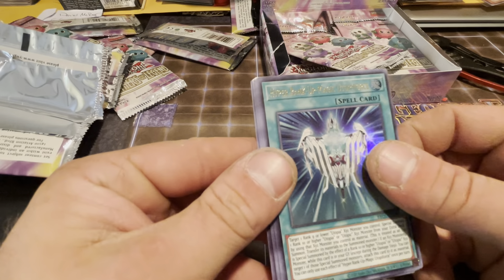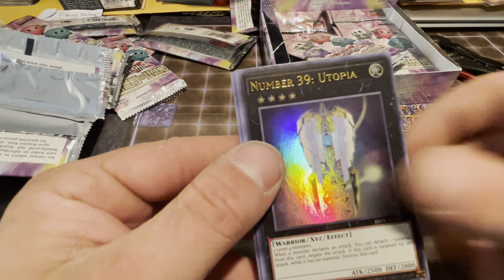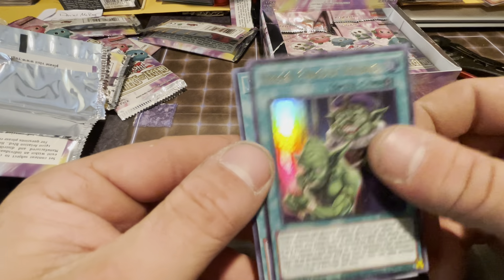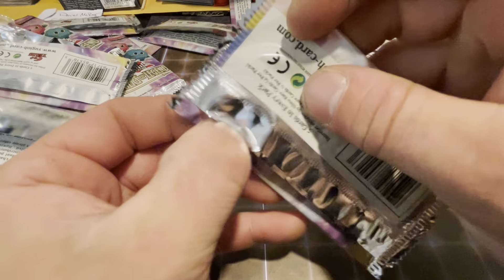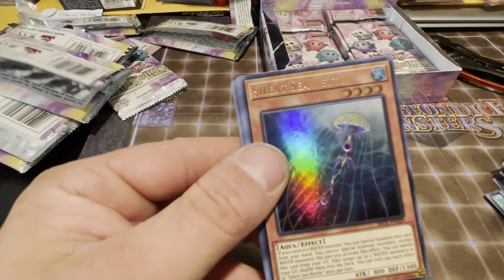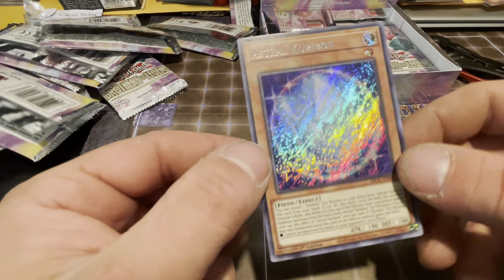We have Hyper Rank-Up, we have Zexal Catapult, we have Number 39: Utopia, Hidden Fangs of Revenge, and Double Exposure. We have a Cipher Interference, Silent Sea Nettle, Resurgam XYZ, Appliance and Conversion, and Astral Kariboh.